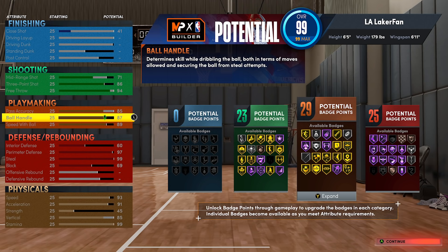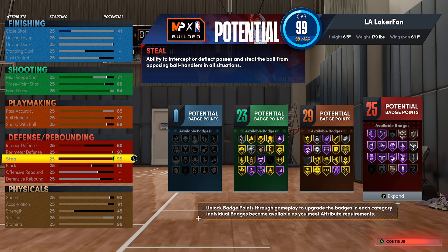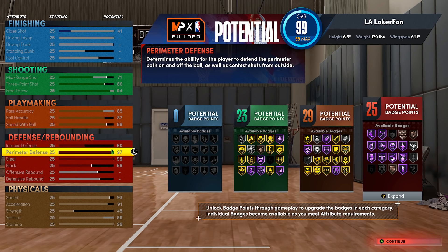You can get pro dribble moves, you can get every package you would want except for the height-restricted ones, and you still have 89 speed with ball with gold quick first step and gold unpluckable, with good passing ability as well. But the defense is what we're really here to talk about.